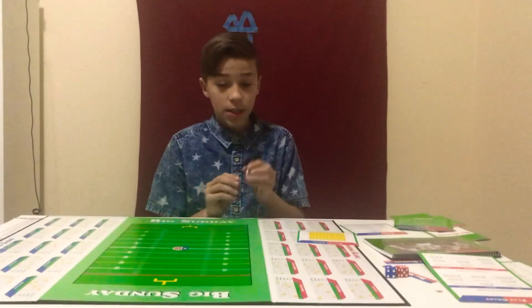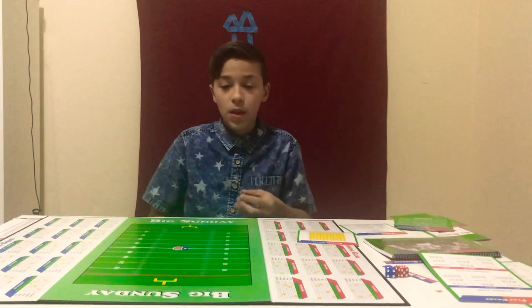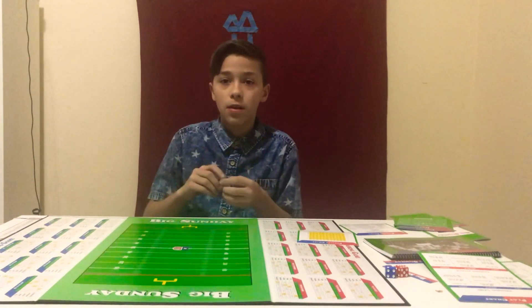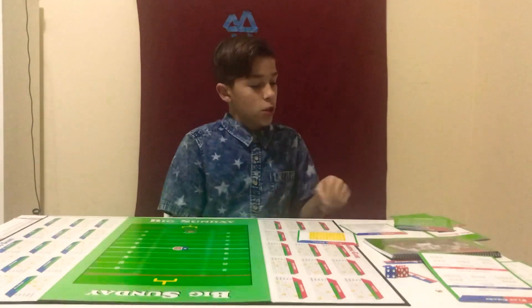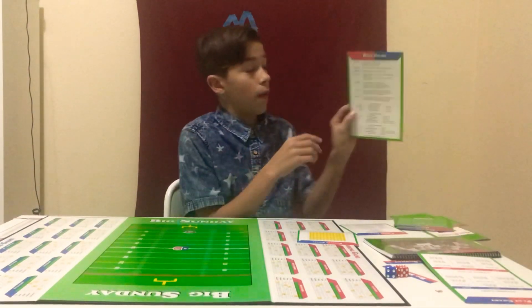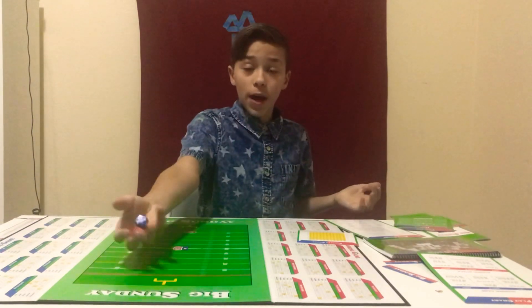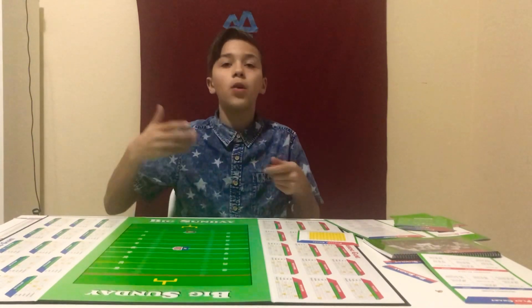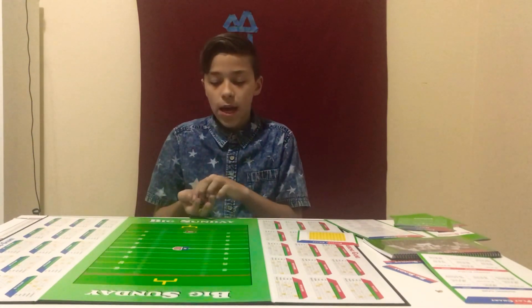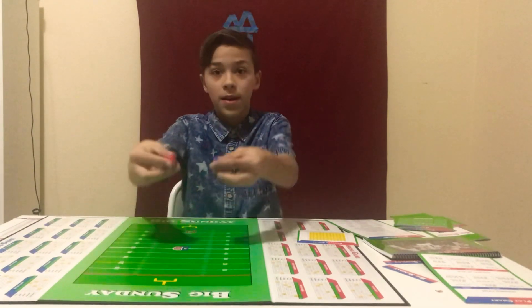Last but not least there's the board and you have the football — BSFL football, because Big Sunday Football League. So you put that on the ten yard line to start. First you're going to use your rule chart on the kicking. You got your two dice, red and blue, and however the number you add up together is how many yards you subtract from the ten.